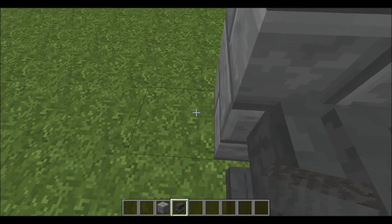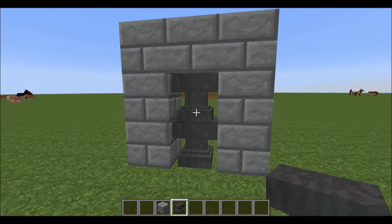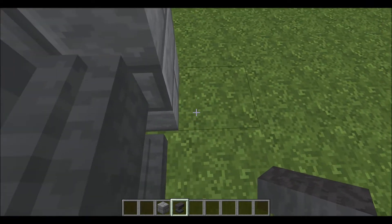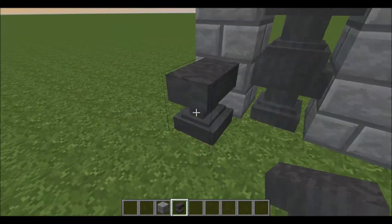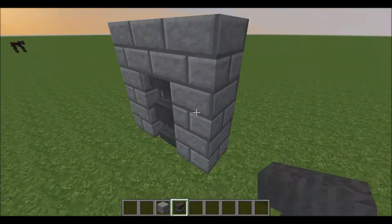So you're just going to look right there and you're going to place an anvil, and you can just walk right through it. Once again, just push up against the anvils and place an anvil like that, and you just get through. It's a weird glitch, and it's pretty cool.